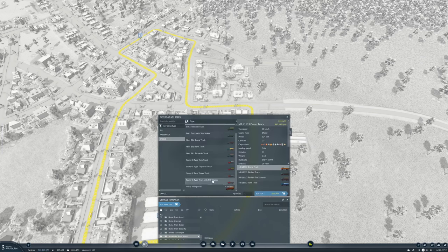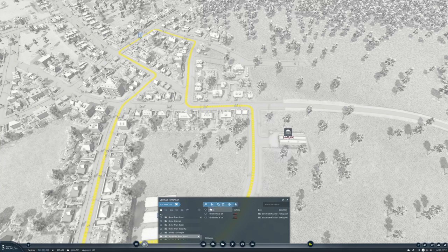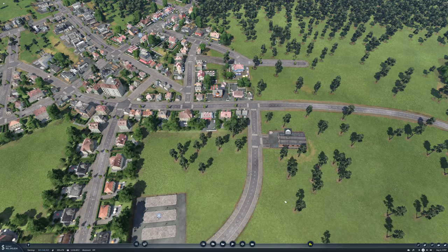We'll buy some vehicles — we'll go with the Volvos, with the Topolans. We'll get two of them, make you yellow, and put you on Stockholm Solid Supplies. There we go.